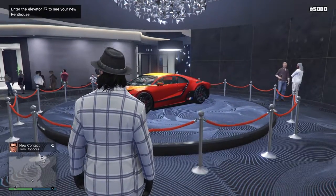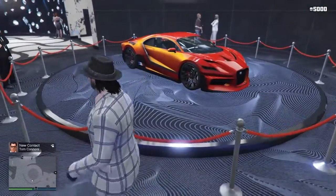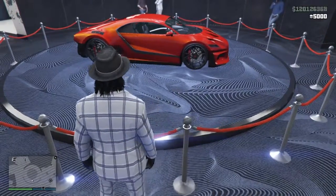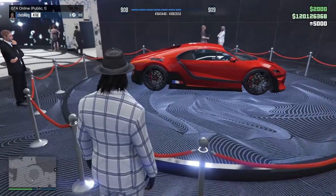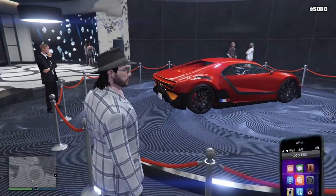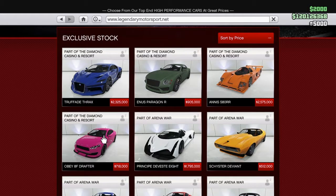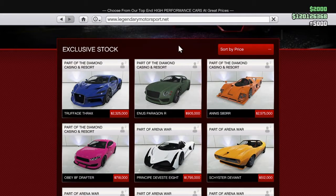Alright guys, entering the elevator to see my new penthouse. By visiting the casino I've gotten 5,000 chips by default. This is the Trufade — let me check the name because it's a bit difficult to say, this is the first time I'm at this website — it's the Trufade Trax, I guess. We have the NS Paragon R, the NS S80 RR which looks really interesting, and then we have the Obey 8F Drafter — so those are the four vehicles added in the Legendary Motorsport website.